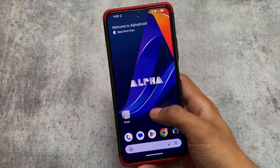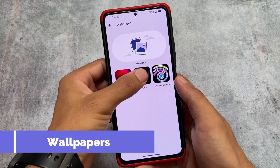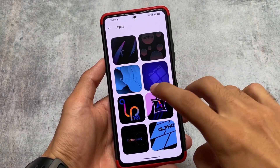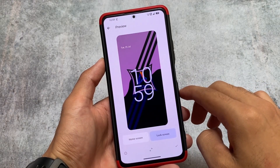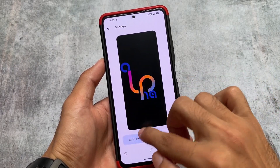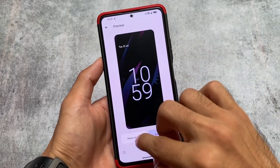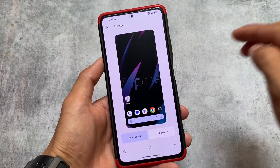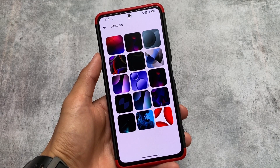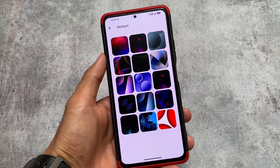Moving on to Wallpapers and Style options, there are extra wallpaper options that were not present previously but are now available. Approximately two sections of wallpapers are here: Alpha wallpapers with a specific style, and Abstract wallpapers. If you want to use any of these wallpapers, you can directly apply them on your device.